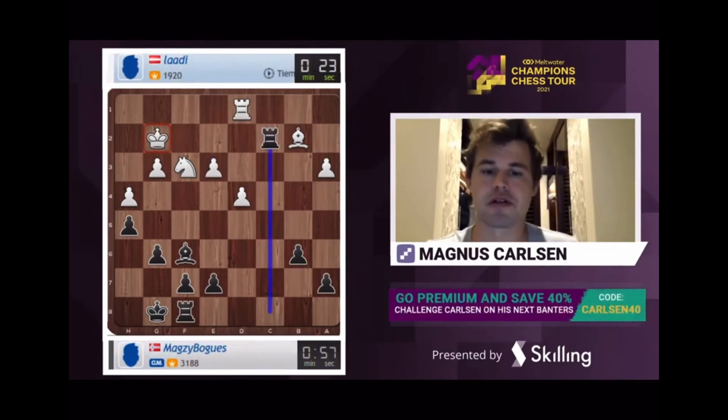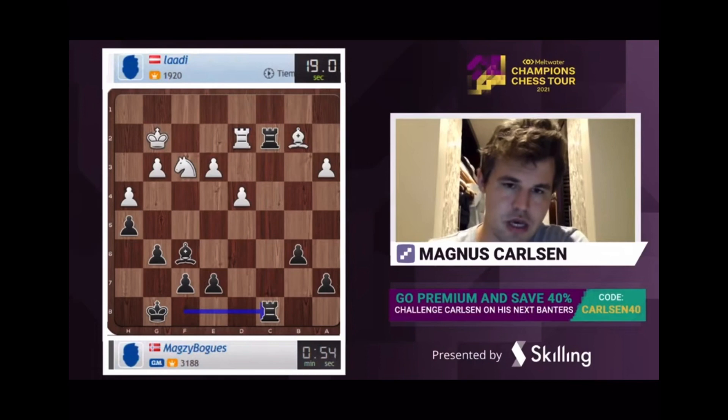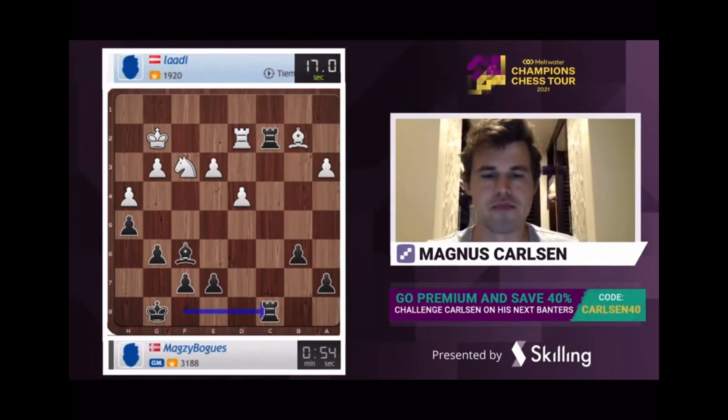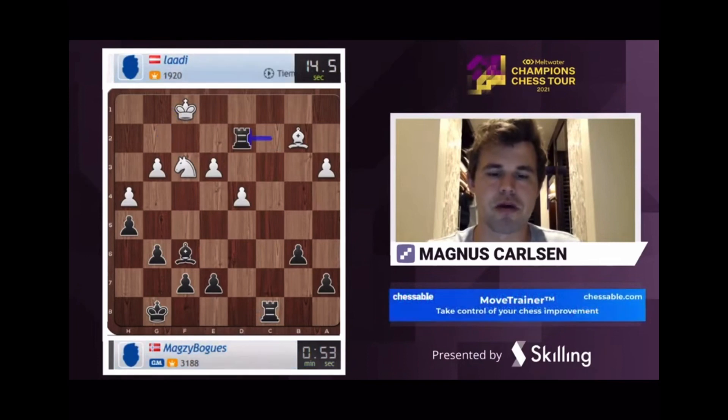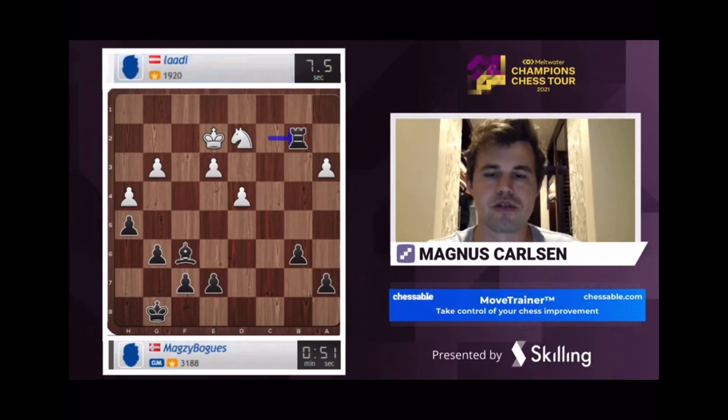The thing about these hanging pawns is that they're very strong together because they control a lot of squares. But once you lose one of them, all of the squares around that pawn become very weak. So it very often happens that when you lose one of the so-called hanging pawns, you're going to lose both.